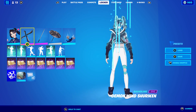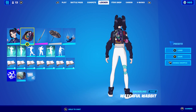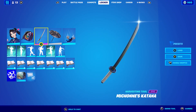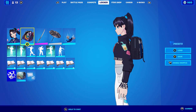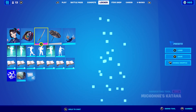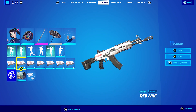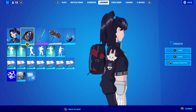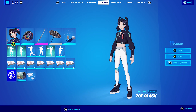For the last combo, I'm using the Watchful Wabbit back bling from Chapter 2 Season 6 — it's the closest color I've found to match her jacket, so I thought why not use it. The pickaxe is Michelle's Katana so the white goes nicely with her leggings. The wrap I'm using is Red Line, mostly just because I like how this wrap looks, though the red does match up with the guns on the skin as well.